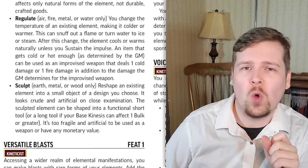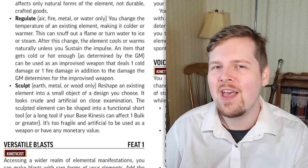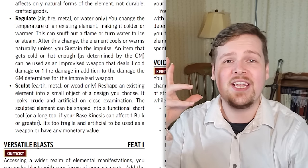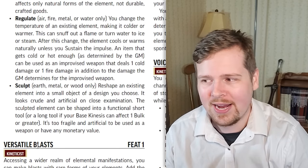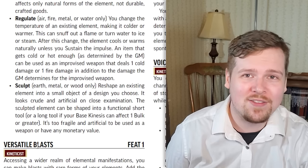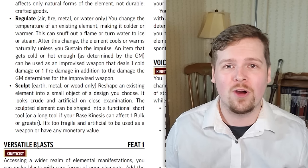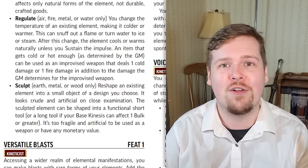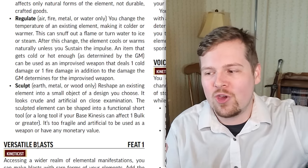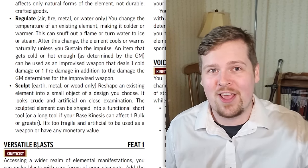Sculpt can only be used with earth, metal, or wood — though I think there's a missed opportunity to use it with water for ice. You are able to sculpt a small crude statuette or even a small tool, like a lockpick or a hammer, and at character level five you can make a long tool like a pitchfork or a shovel. It functions and works, it just has no sell value as it's too crude. But if you need to dig a grave, a level five kineticist is there to help.